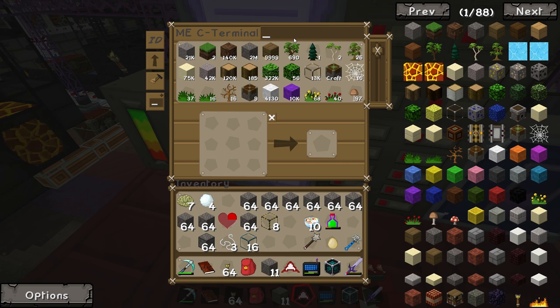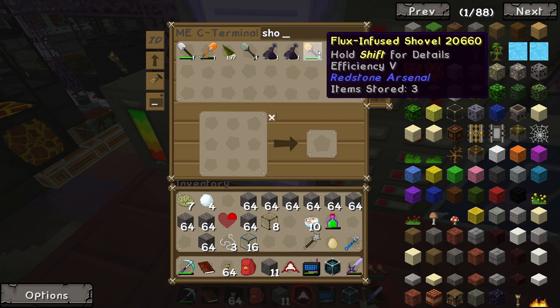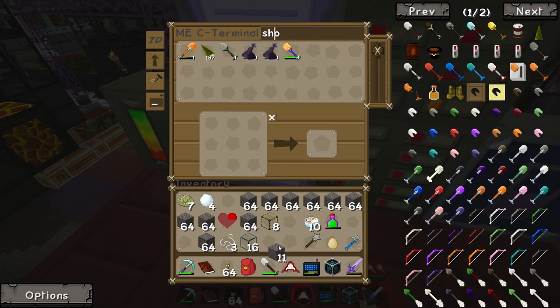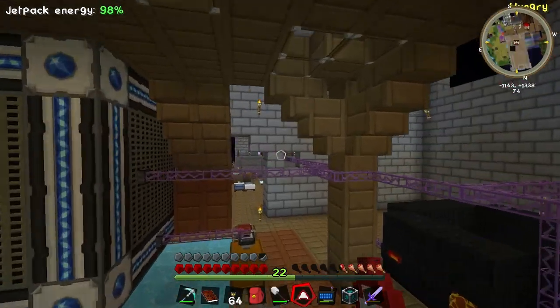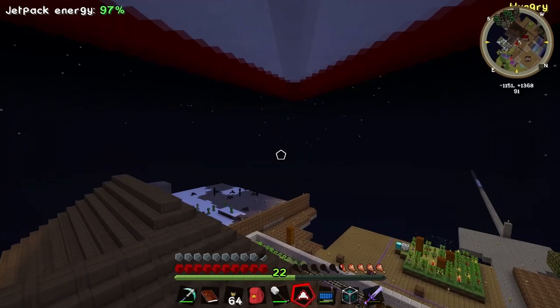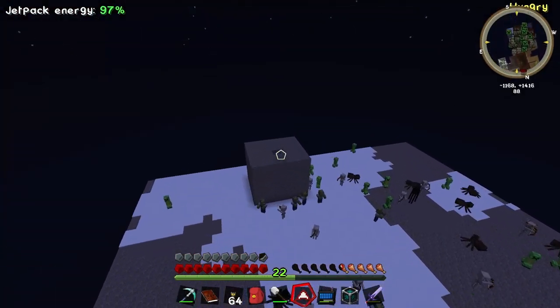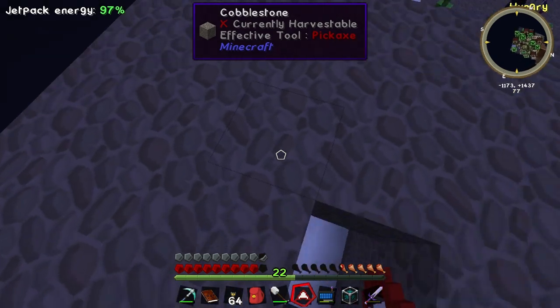I need a shovel. I'm going to try and replace some blocks with snow blocks — I think maybe blizzes spawn better on snow blocks. There's an artificial hive. Did you just put that down? No. I just ended that conversation because you knew I had. Yeah, I was just like — he did it.